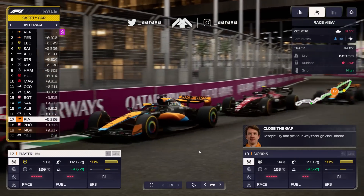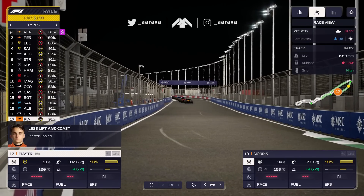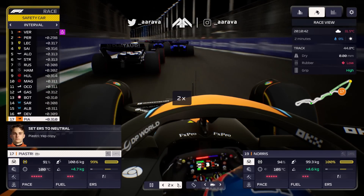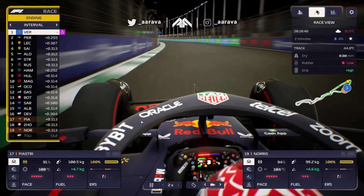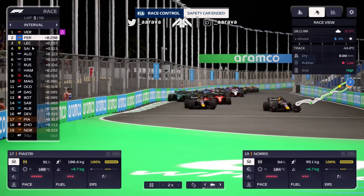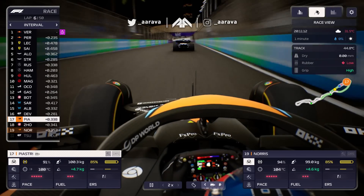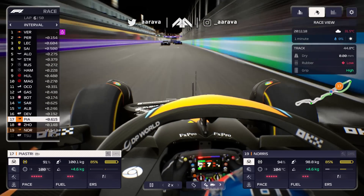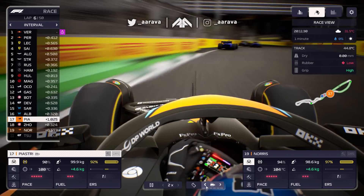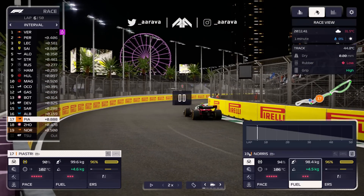We've lost a couple of laps here which might make our life easier with the one-stop. Most people will still be doing their two-stop if they're on softs by lap five. Running on board with Oscar on the restart - Verstappen leads from Perez, one-two for Red Bull, shock horror. It's two by two really, like Noah's Ark: two Ferrari, two Aston, two Mercedes, two Haas, two Alpine. Bit of a slow getaway for us with Piastri as the Williams cars pull away.